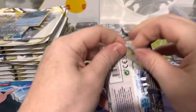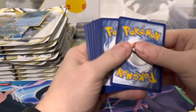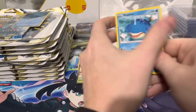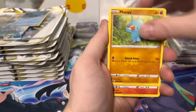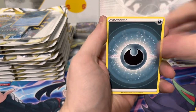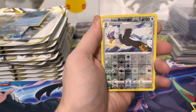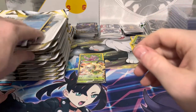It typically ends up okay — I guarantee you typically you end up with at least one secret rare or alt art. Now we've got a Wailmer, Patrat, Bibarel, Vampy, Litten, energy, Diancie Stone, Morpeko, Braviary, and a Lilligant — shutout on that one.